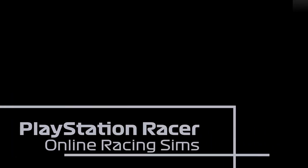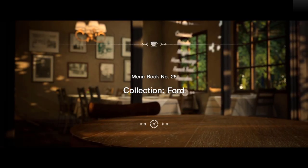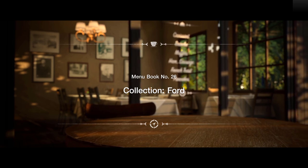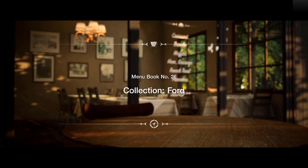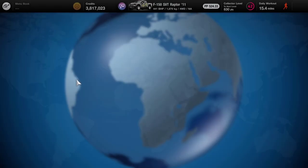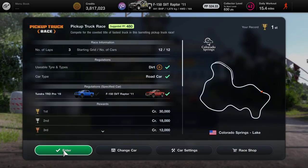Hello everyone, and especially Ryan who asked me a question about menu book number 26. This is a race I didn't do initially because I bought the wrong vehicle. He asks: what about the dirt track race? It's not showing up in the vid, but it's one of the three races on menu 26. He keeps spinning out on it and was wondering if I had any settings I'd recommend.